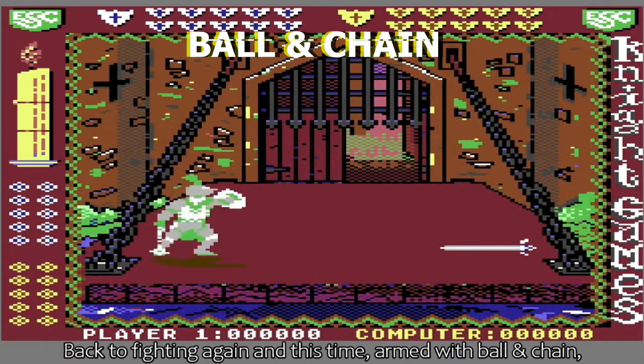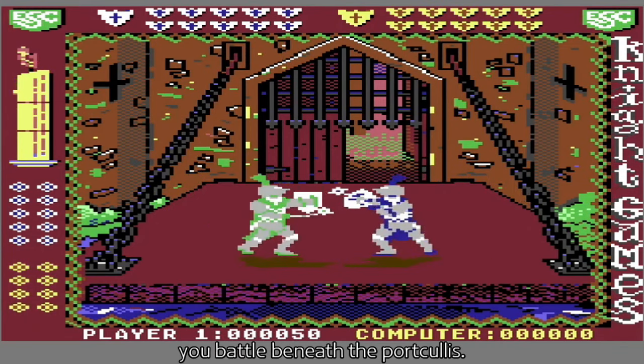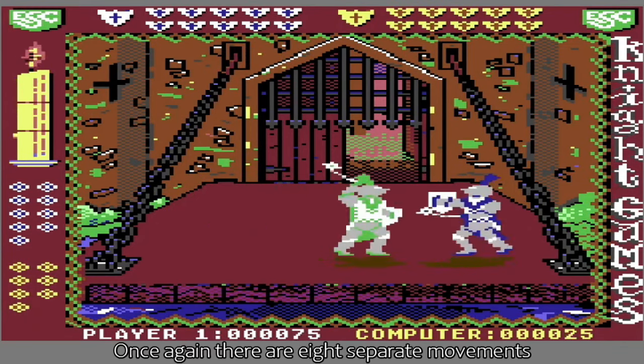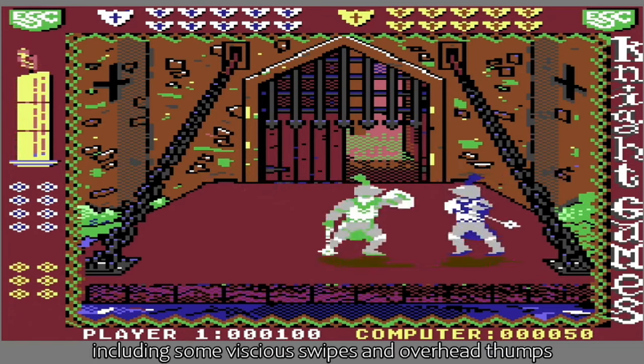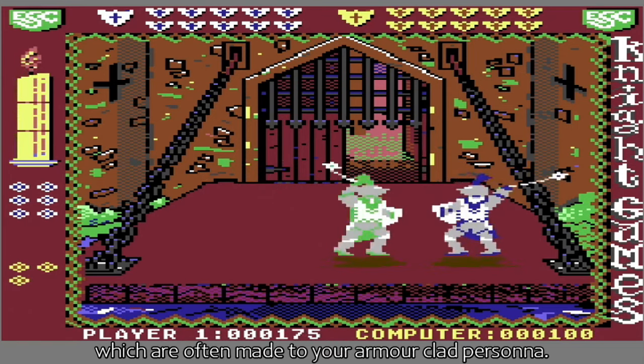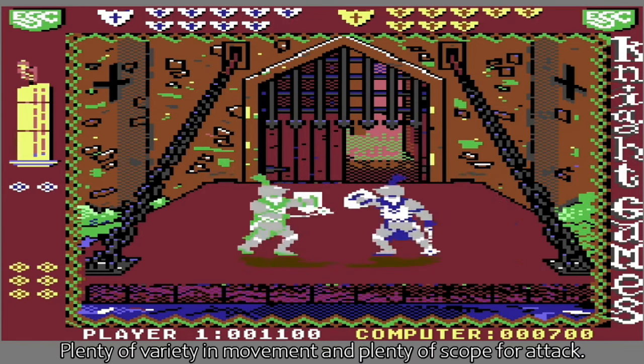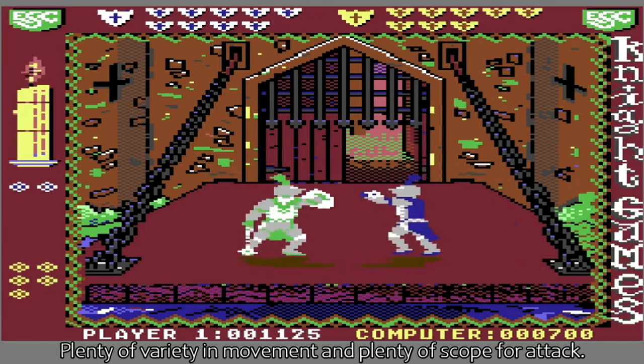Back to fighting again, and this time armed with ball and chain, you battle beneath the portcullis. Once again there are eight separate movements, including some vicious swipes and overhead thumps, which are often made to your armour-clad persona. Plenty of variety in movement, and plenty of scope for attack.